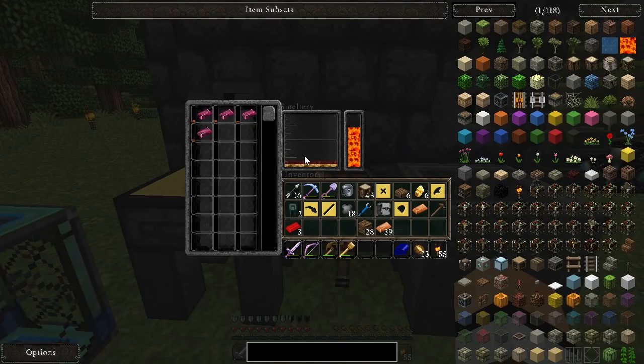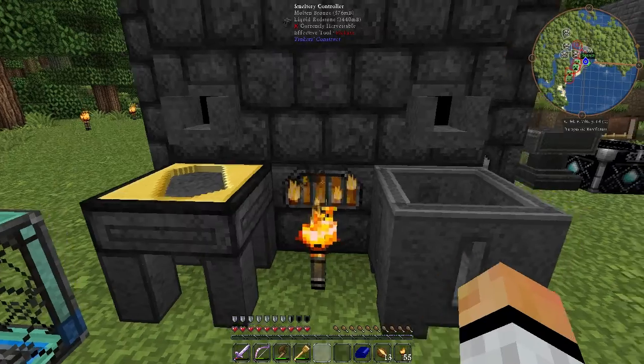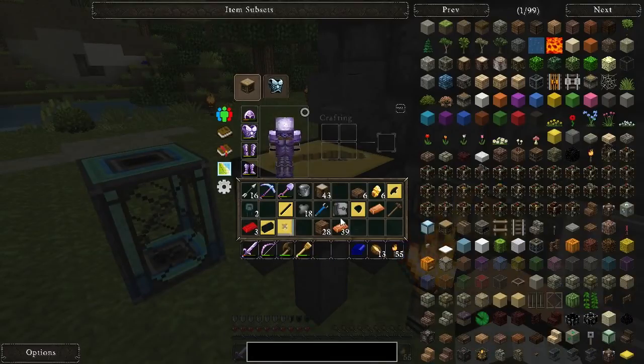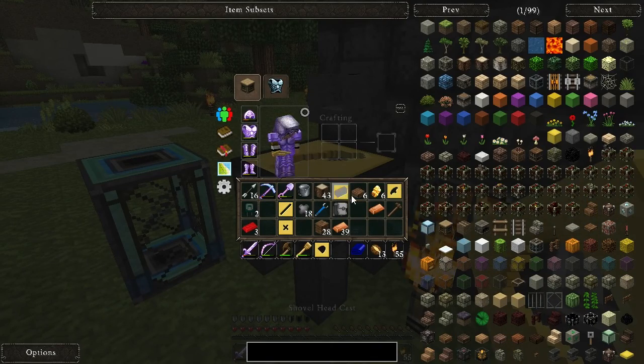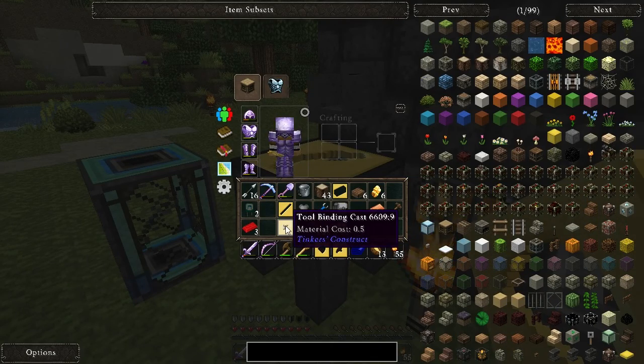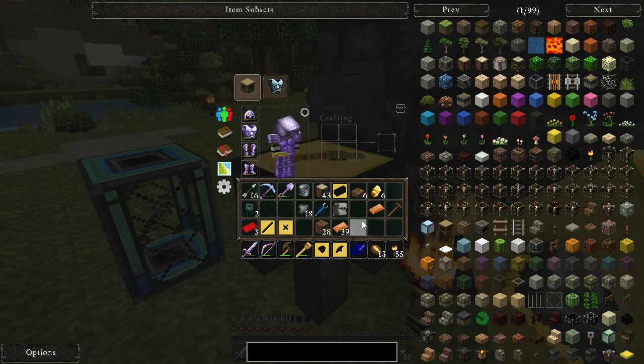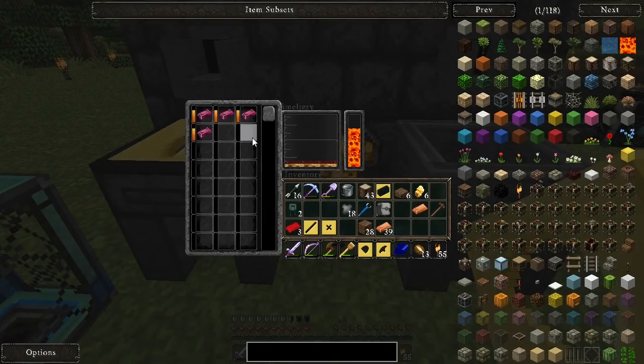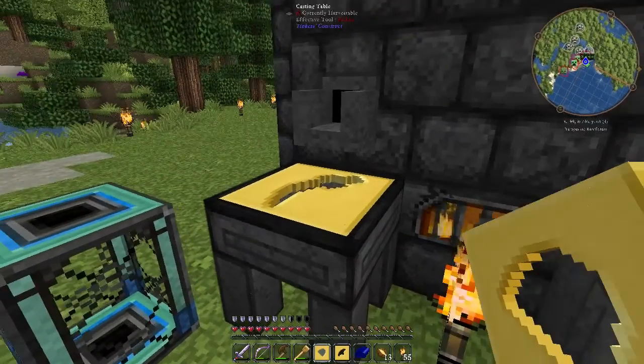Chuck that in there - I've got some redstone in here. Got all of that in there and then we'll make a pickaxe. The handle and the tool binding cast are going to be made out of bronze because I think bronze will be a lot stronger in terms of durability. I don't really need the tool modifiers at the current moment in time.